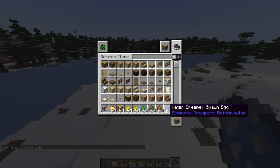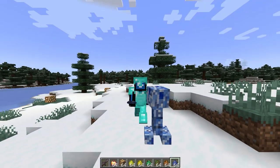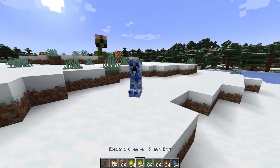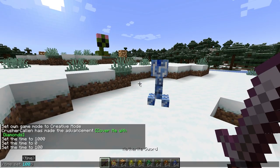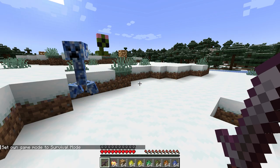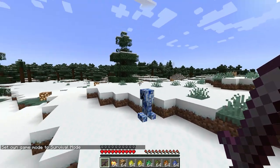Let's start it off with the water creeper. I love the blue colour scheme of him, but he's not going to blow up until he's got something to blow up, and I am that something today. I don't have anyone else here to help me, so we're just going to go into survival and let this guy blow me up. Let's see what happens.